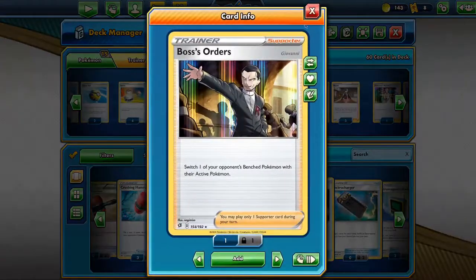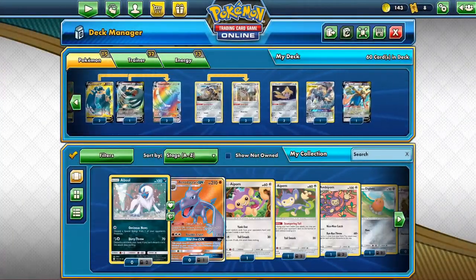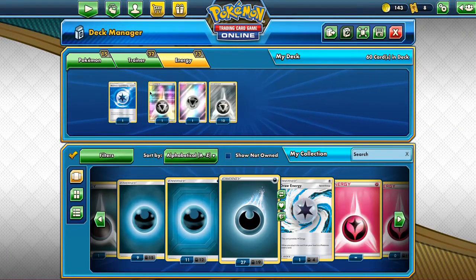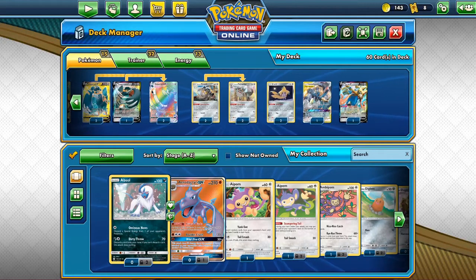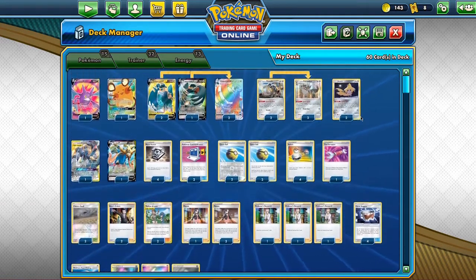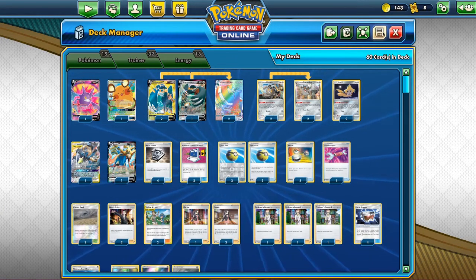We run two Boss's Orders — very nice to get those Zacians out of the bench. Then we have 12 Metal Energies and one Weakness Guard. Weakness Guard can really mess up your opponent's Fire Pokemon. It's only one copy, but it helps — perhaps you pull it at the right time and it saves you.